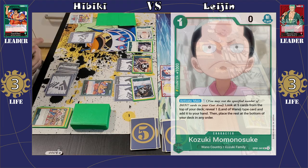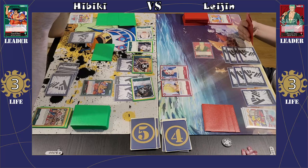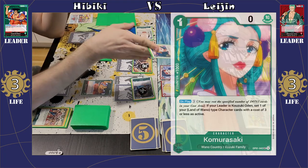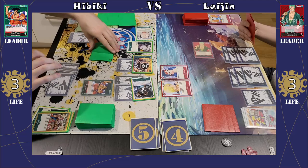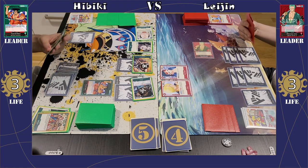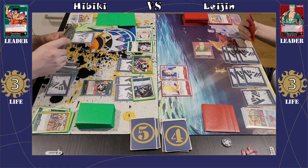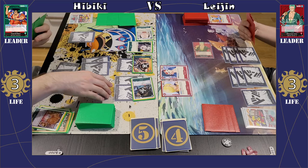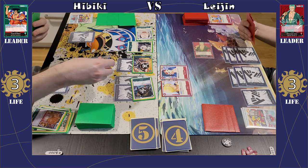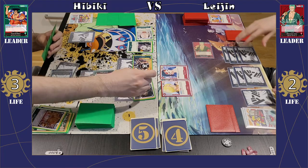Then I'm going to play my Momonosuke, pay another Don, and rest him to activate his effect, which is very similar to the Bunny effect from the green starter deck — he searches for Wano Kuni cards. I go for a Komurosaki, because maybe later down the line I'll want to use her re-stand effect, or worst case she's just a 1k counter in hand. And then I still have one Don open, so I'll activate my Odin's effect again, discarding a Wano Country type card — going to be the Cat Viper — to get my two active Don. I'll attach two of those to Odin and swing for 7k, just to chip her life away. She's going to be down to 2 life.